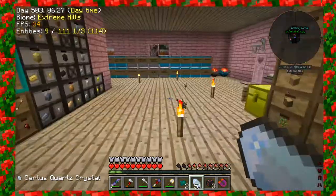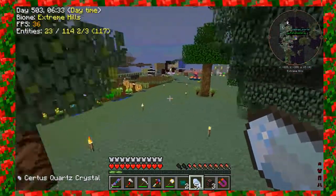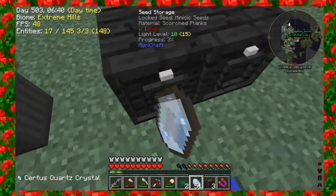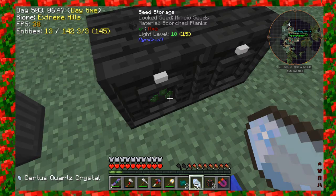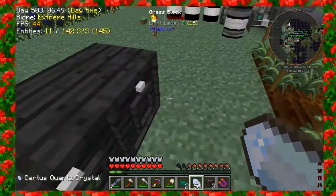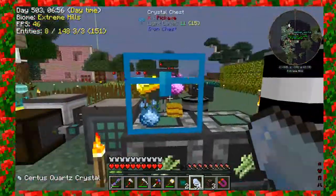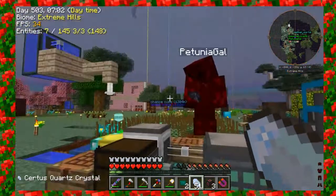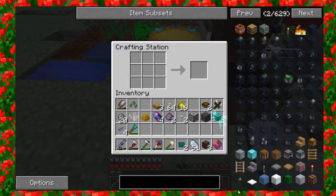I need yellow, right? Yes. So I'm taking yellow — I can get that from here. Here's our seed. Give me one. I have 63 quartz fiber cable things. Do we need that? Yes, to make the ME glass. And then I need... So here we go, from here to get the blue to get the yellow. I'm going to make the Certus Quartz seed.